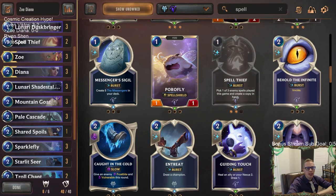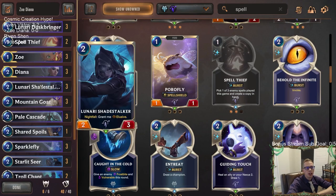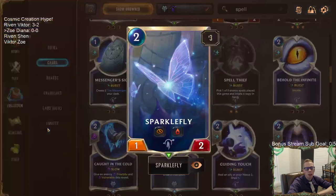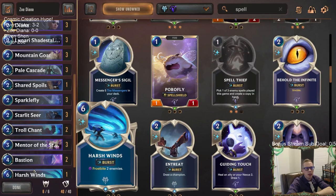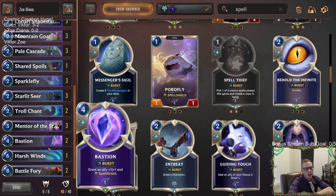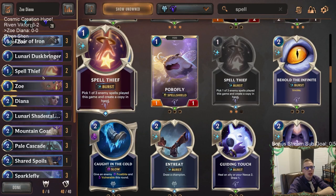We'll have a bunch of gems to play and buff up the top ally of our deck, hopefully some of our elusives. Zoe is elusive, we have Lunari Shade Stalker that'll be elusive, and Sparklefly - which helps us win races, being elusive with lifesteal. We also have Battle Fury at the top end giving plus eight plus four, which can be awesome with our elusives and Sparklefly. Lunari Dustbringer makes Dusk Petal Dust, another cheap spell.